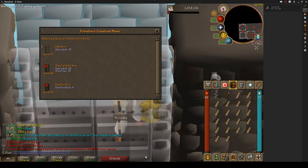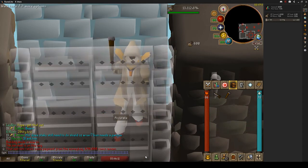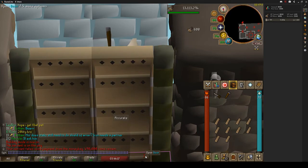Then right-click your door and build, and then right-click remove. Right-click build, right-click remove. Keep doing that, and your servant should be back just as you're ripping out the second door. Then just keep repeating that.